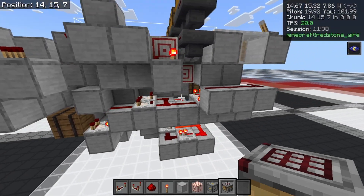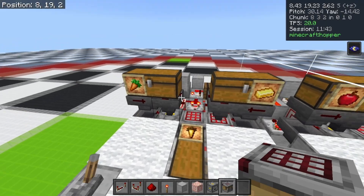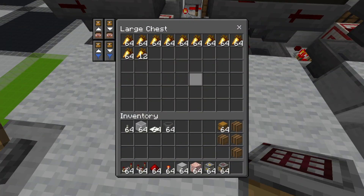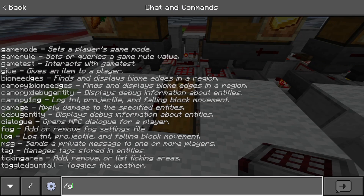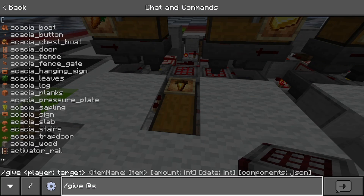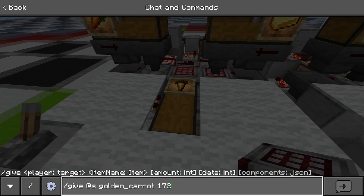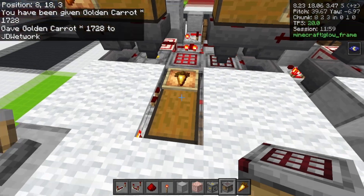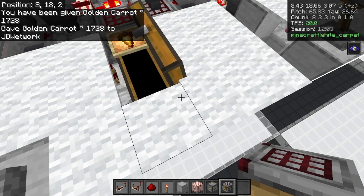That's how we get our perfect little timing. The rest of this wiring is just special features for controlling and making the machine stop. Let me go ahead and give myself 1728 golden carrots to demonstrate — I'll have to do this a couple of times.